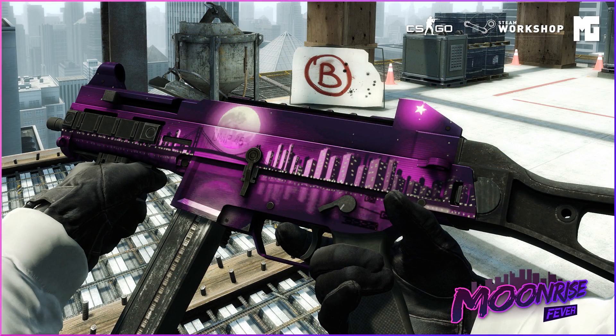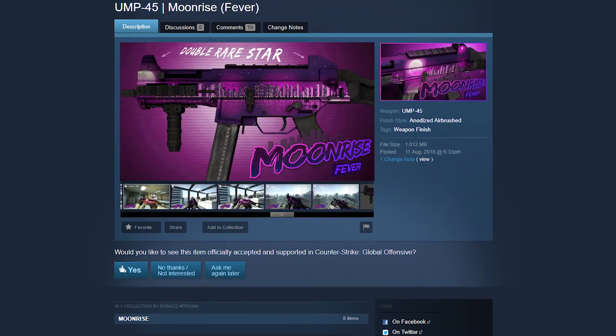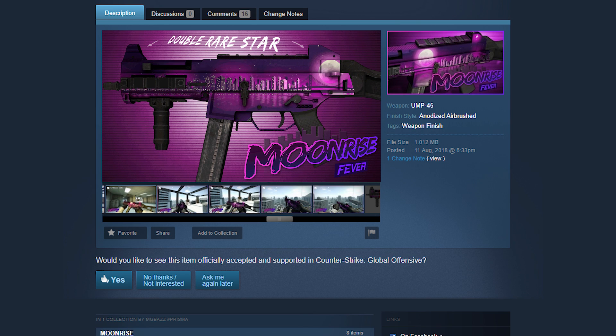Now admittedly it is only secret so long as you don't go to the skin designer's workshop page, but one of the great things about this page is that we can actually see exactly how this pattern works. What this guy's done is really clever — essentially we've got a texture pattern of a cityscape with a moon rising behind it and a weird purple sky.